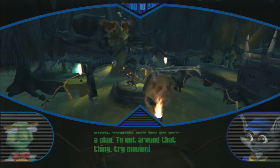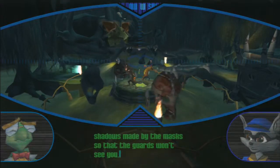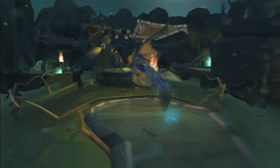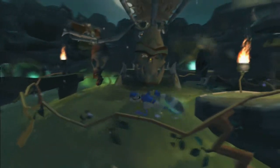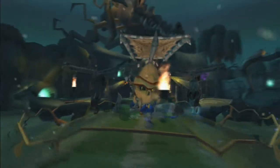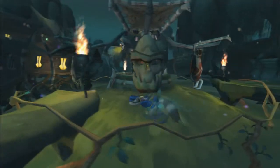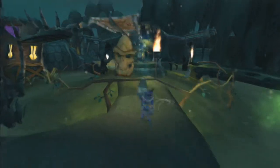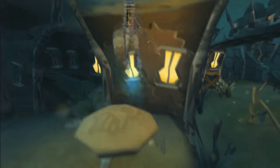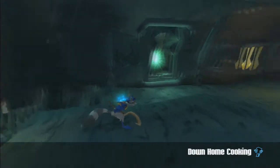To get around that thing, try moving in the shadows made by the masks so that the guards won't see you. The normal Sly hide and seek thing. Not very complicated, but you know what happens when they see us. So here's one — this one is very annoying. We tried down home cooking.